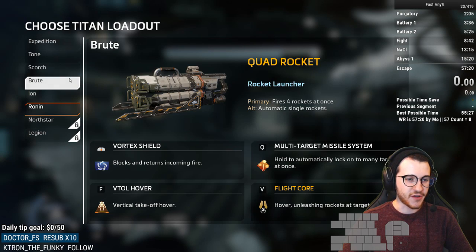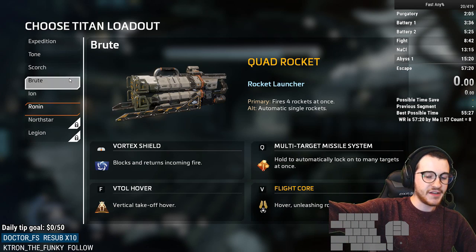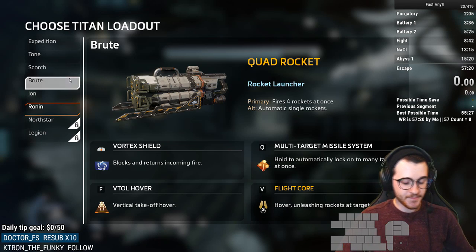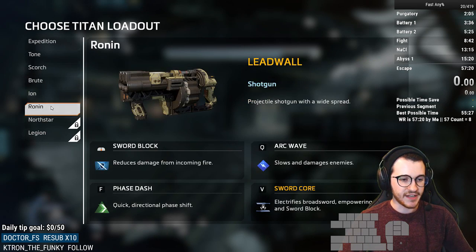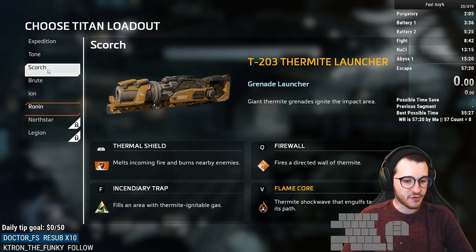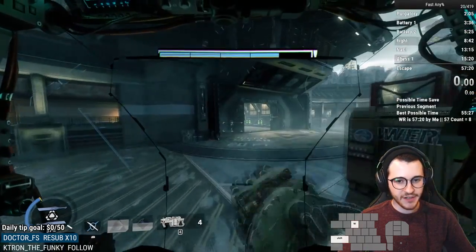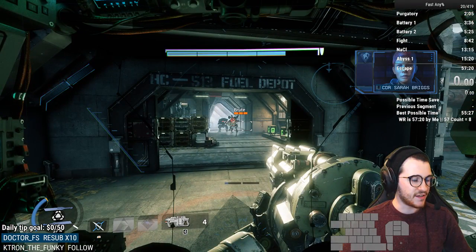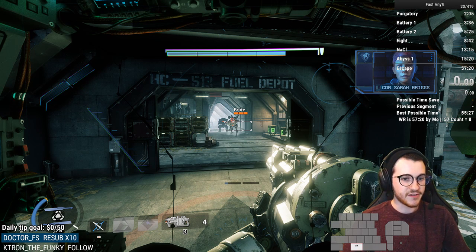Generally speaking, you're going to want to stick with Scorch and Ronin. If you're in a situation where the last Titan you need to kill is way across the battlefield, I would advise maybe switching to Tone. When you get here, you normally want to have Sword Core. You come up and slice that guy once, then slice the Legion once, and finish him off with your gun.